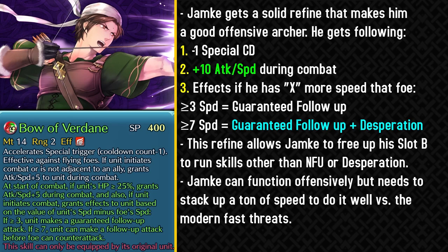In many scenarios this is really helpful for killing some of the bulkiest far save armor units. This refine frees him from running Null Follow-Up in slot B because you'll be speed stacking on Jamke and you get guaranteed follow-up from your refine. Against most follow-up negation units, you'll be faster than them, winning the speed check, and the guaranteed follow-up still lets you pierce their negation. The problem is that Jamke doesn't have the highest speed, so you have to extensively speed stack on him — he appreciates merges, dragon flowers, and investment since he's an older unit. But if you invest, he definitely becomes an offensive threat.